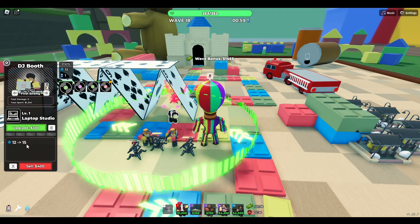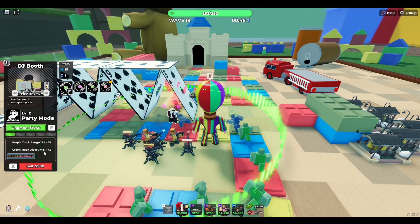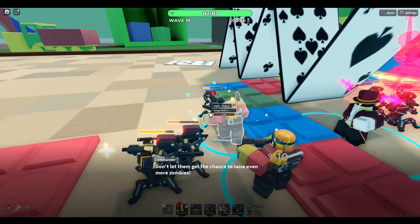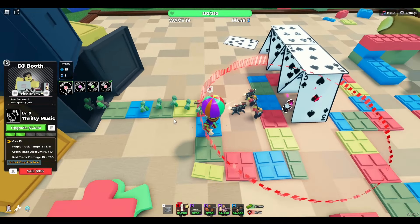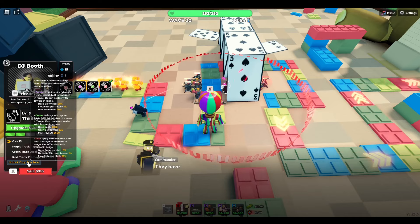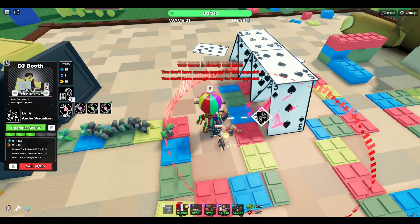It's a 5% discount at level zero. Level one just gives three range — very nice. Level two: purple track range goes from 12.5 to 15, and the discount goes to 7.5. And it unlocks the red track, which provides towers in range with a 10% damage buff. What the hell? Oh my god, why is DJ so busted? Oh dear god! Although it doesn't buff the sentries — okay, that is still absolutely insane. Also, why can the DJ now deal damage? It apparently does 15 damage now.